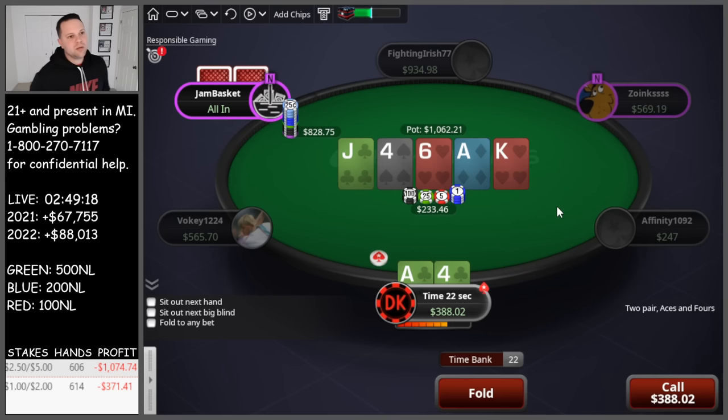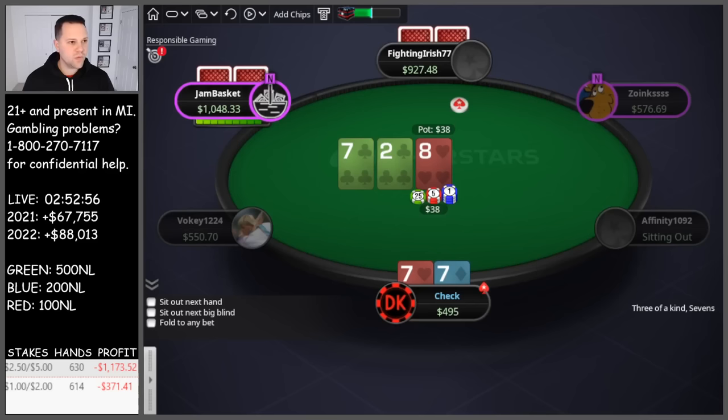If this were a complete brick like a 9, I'd probably call. On non-flush draw boards it's hard to find his bluffs — queen-10 is one of them, king-10 is a good bluff too. A little worried we're over-folding if we fold two pair here, but I am going to let it go.